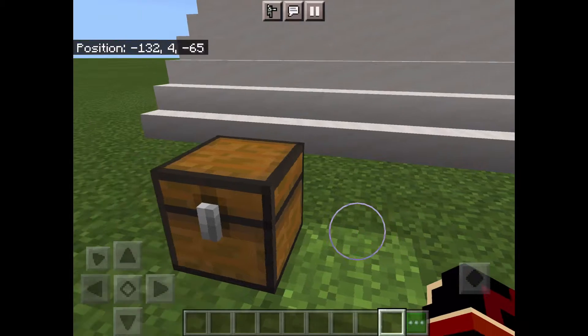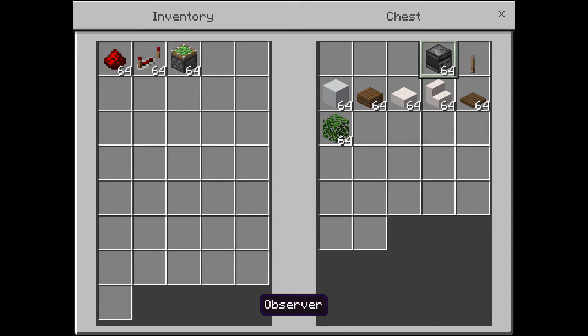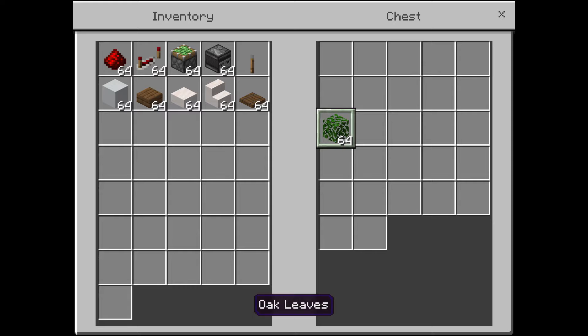What you will need is some redstone dust, a redstone repeater, a sticky piston, some observers, a lever, a block of your choice, a slab of your choice — that's for the plant by the way — another slab of your choice for the floor, a stair of your choice, and a trapdoor of your choice and a bush of your choice for the bushes.